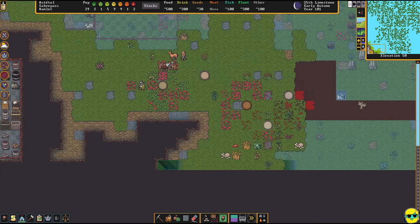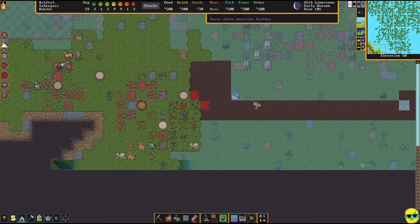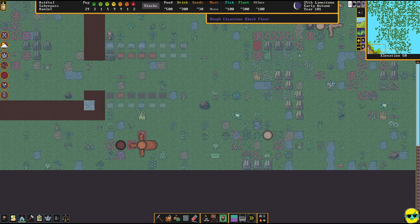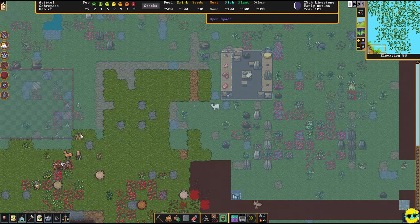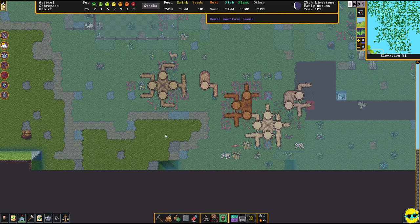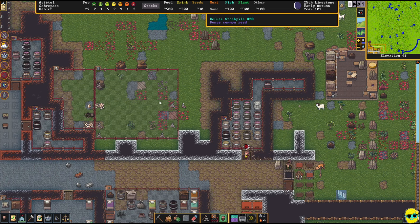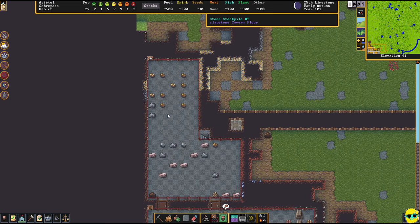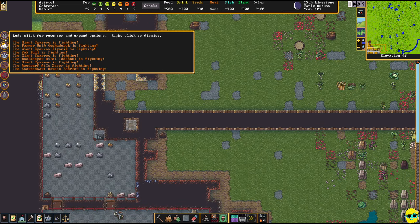These kinds of things happen, especially if you have some of your fortress outside. We're going to eventually not be coming outside that much, especially once we finish this wall. But this is where we're at right now — there are bad guys all over there. So we need to start thinking about building armor and weapons, and maybe even getting a militia or at least one or two soldiers that can respond to an attack.